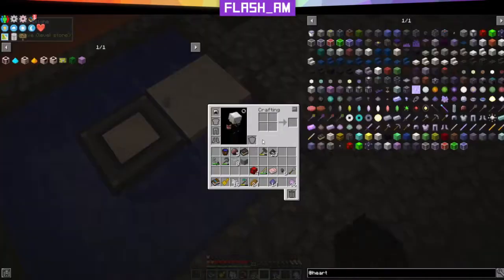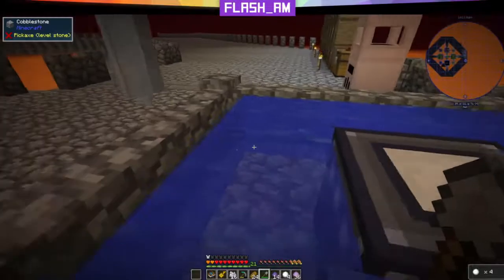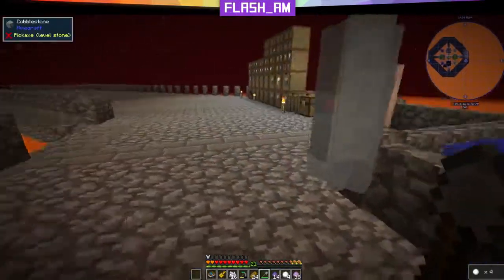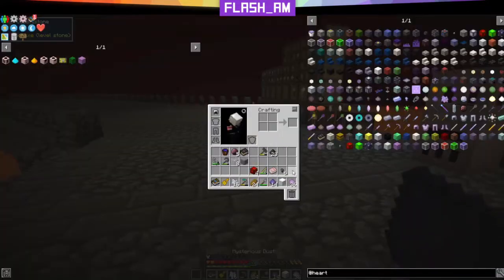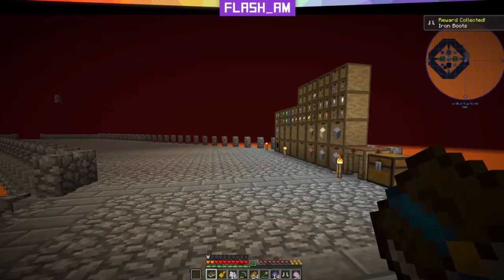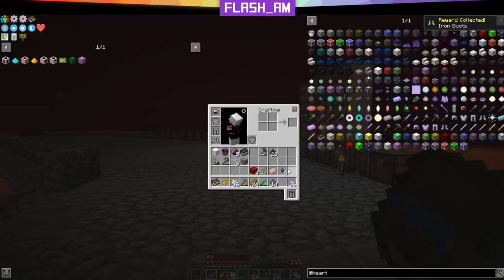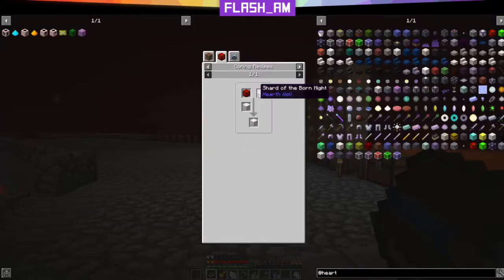We're going to break this, break this, and grab our shovel and get some snow. We got four snow — look at that! I'm going to let it make more snow. Mutation paste complete — gives us iron boots, put those on. Let's head back up here to make our block of quartz. We're going to need a warm core and a shard of the born mite.